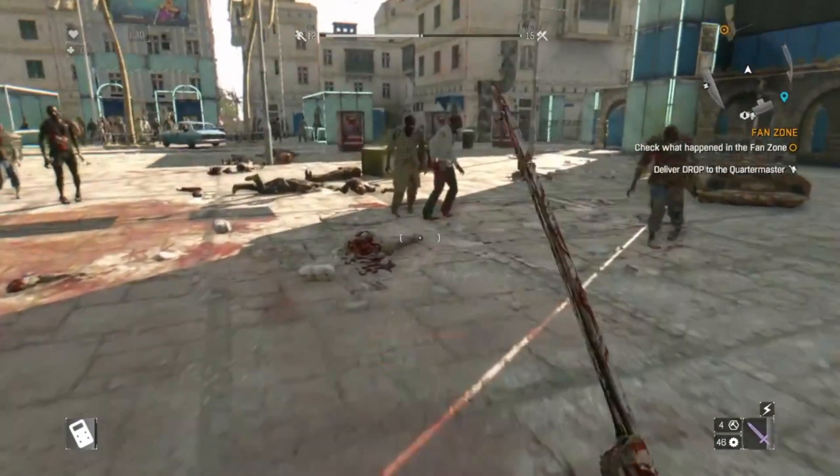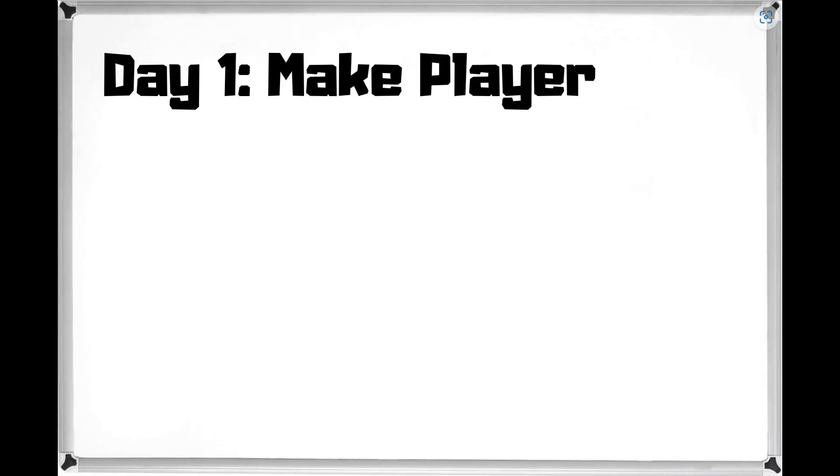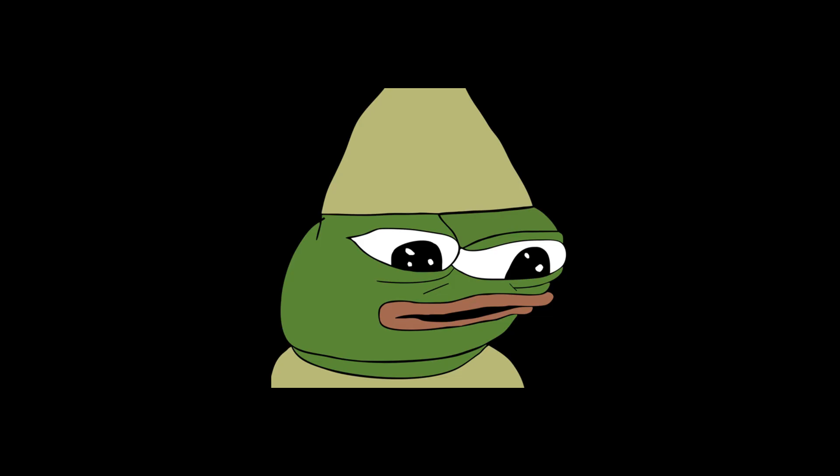But I'm too lazy to write a story, which is why I settled for a score-based system where the objective of the game is to kill as many zombies as possible to achieve a high score. So on day one I created the player. This meant that I had to create the shooting mechanic as well as health and stamina bars.